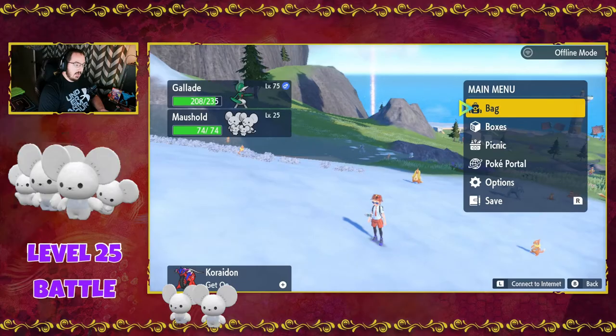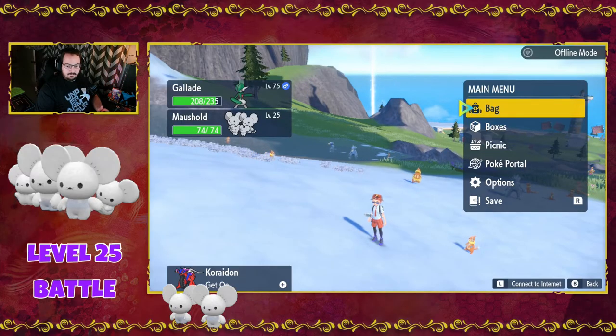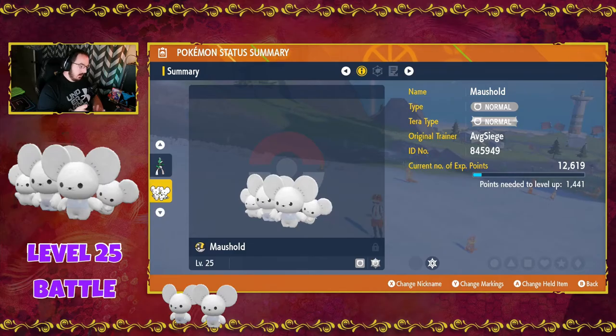There we go — Tandemouse is level 25, and if you look now, you have Maushold. That simple. It evolves at level 25 from a battle, but doesn't ever actually show the evolution screen. Tandemouse actually has two different evolutions: ours here has two kids with it — it's now a house of mice. There's a 1-in-100 chance to get one where it only has one kid instead of two.